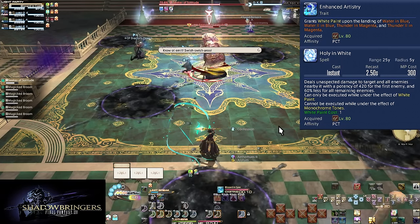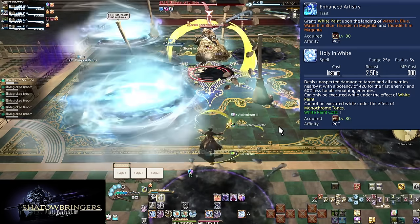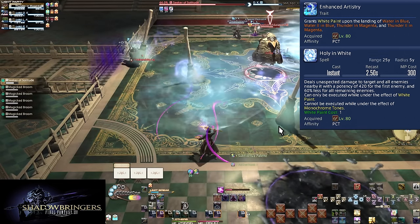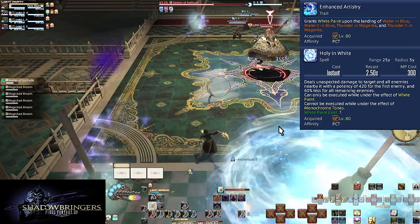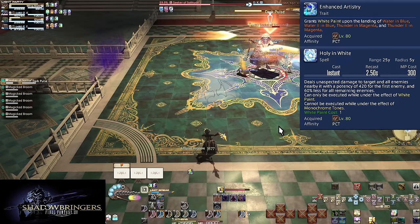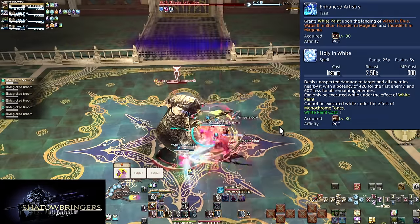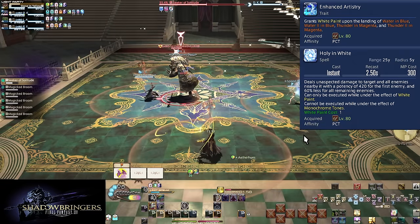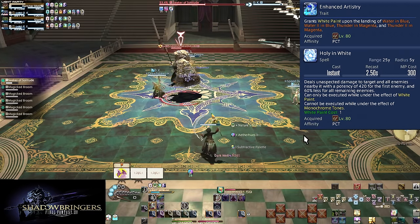Holy in White is only worth it for movement. Unless you're finishing an enemy off with it, there's nearly no gain to use white paint in the majority of cases — so much so that you don't have to worry about overcapping this resource. You can just sit on 5 stacks at all times and spend only when you need to run around. The simple reason is Subtractive Palette: you will gain so much damage from extra Subtractive Palette uses, it offsets any perceived lost damage.